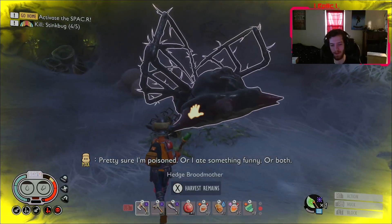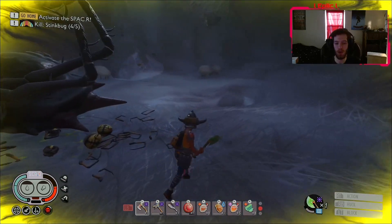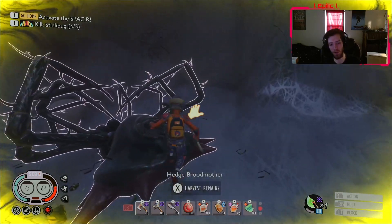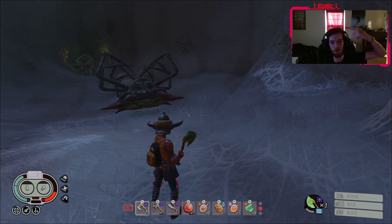Super super easy fight — had to heal once or twice but you get the idea. Of course this build is good against bosses, but if you're just running around with Chopper and Blademaster you're going to be destroying anything — Black Ox Beetles, Wolf Spiders — absolutely just wiping the floor with them.